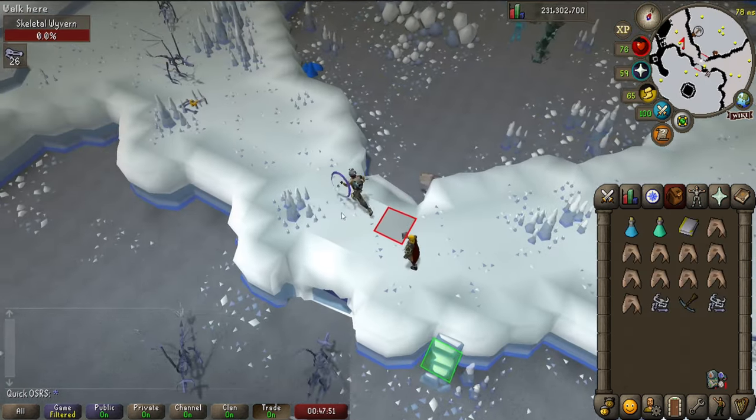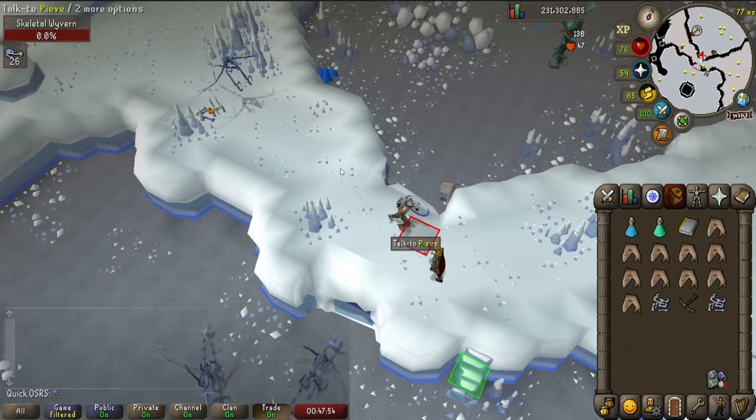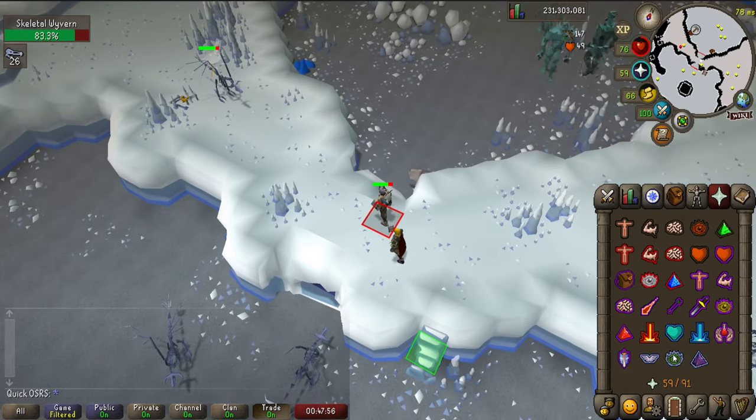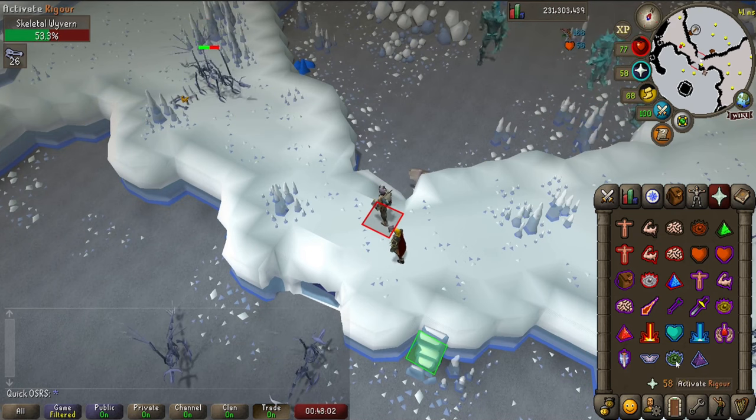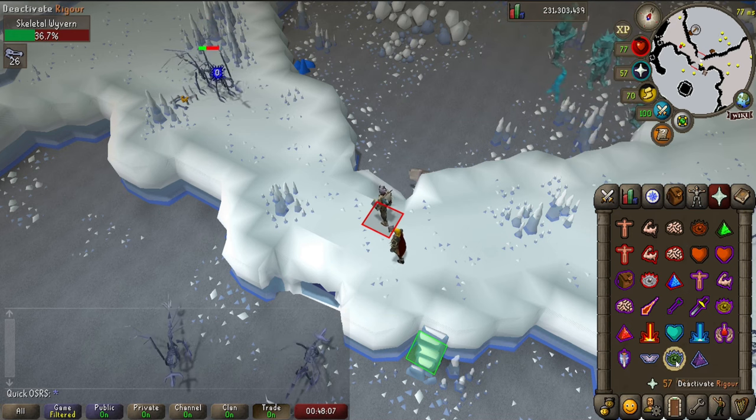If you're going to be using ranged, this is by far the easiest safe spot to set up. Just take aggro from one of the wyverns to the west and attack them from the square right over here next to Steve. Once you've got the wyverns safe spotted you can switch to a better offhand like the cheap book of law for some extra ranged offense bonus.